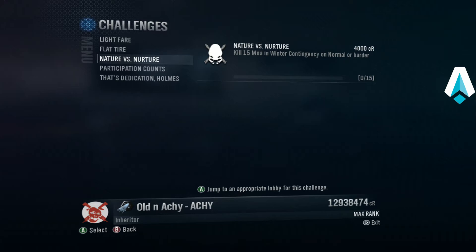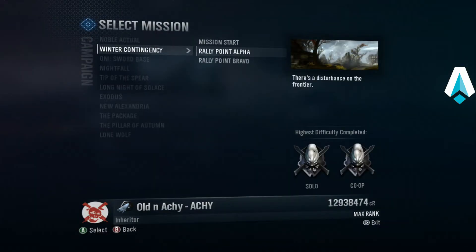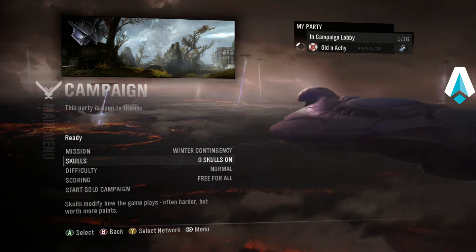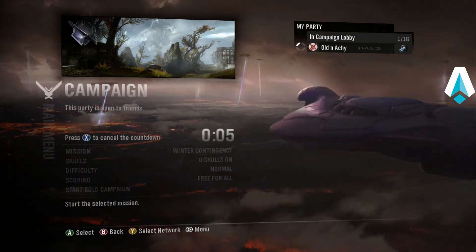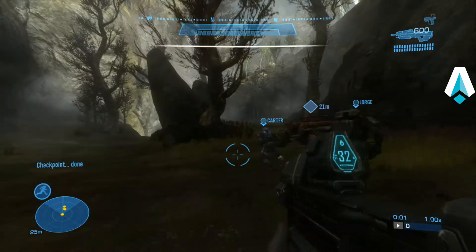Paul LaNakey here with another Halo Reach campaign challenge walkthrough. This one is Nature vs. Nurture, which requires you to take out 15 MOA on Winter Contingency on normal or higher difficulty. This is a silly one, but I'm waiting for Destiny to download on my Xbox One. There's no real secret to this — we want to start Winter Contingency on Rally Point Alpha right here.